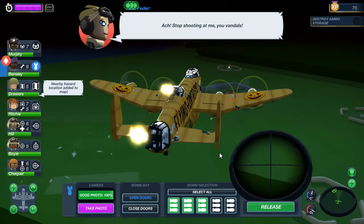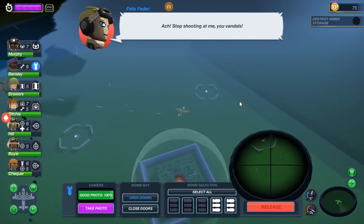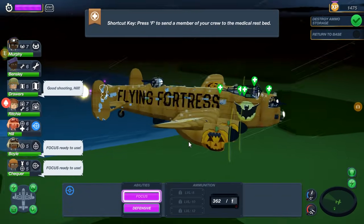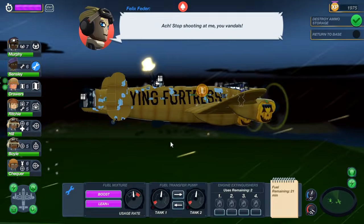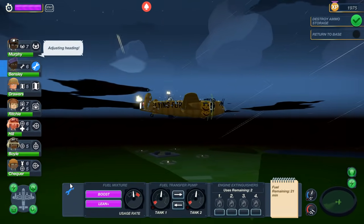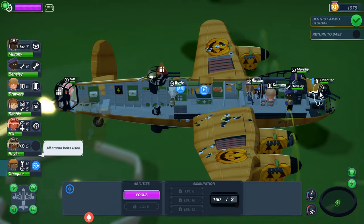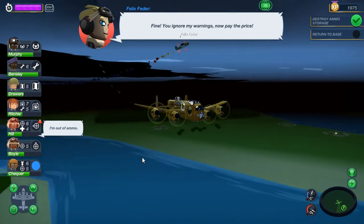All right, this is the bombing mission. Let's go ahead and release. Oh, that was a little late — we got it though. Close doors. How are we doing on ammunition? Pretty good. Medical equipment is needed? Let's go ahead and get here. We should pull out. We're still doing pretty good on Felix Fetter — he's up above us. We need our top guys to do Focus. Oh my God, all ammo belts used up. R — Checker, go ahead and rearm. Now pay the price, Felix! Come on, Felix! Give it up, man.